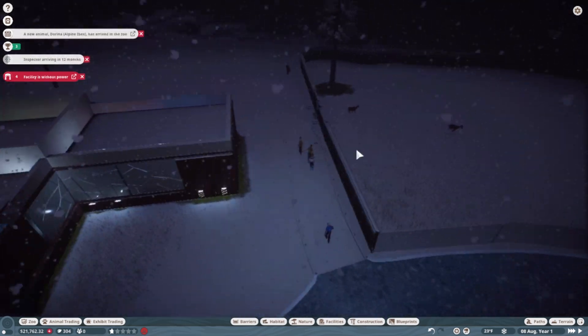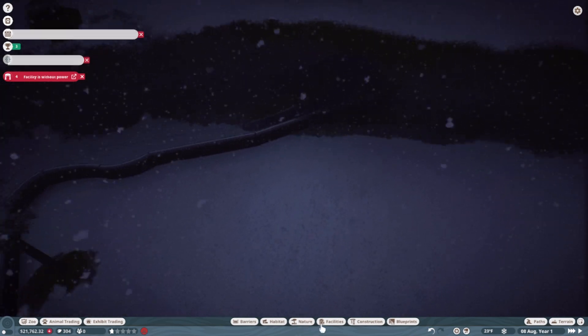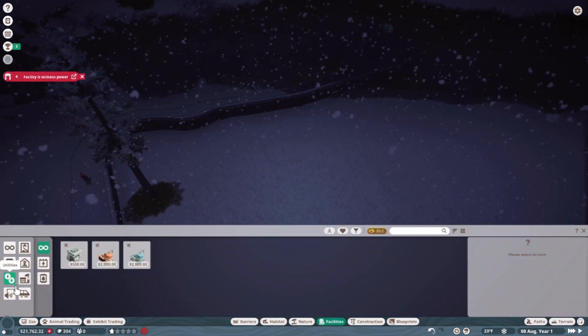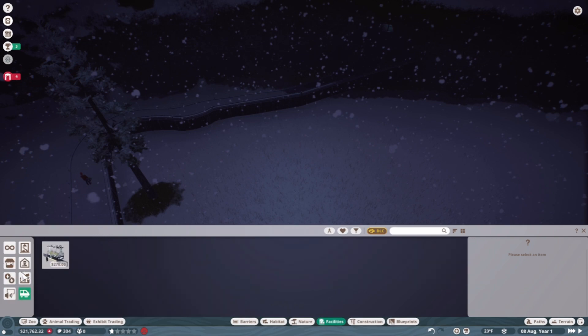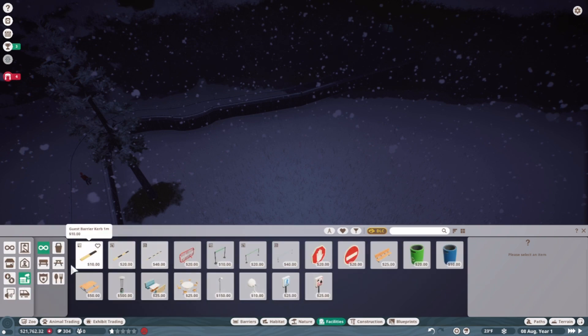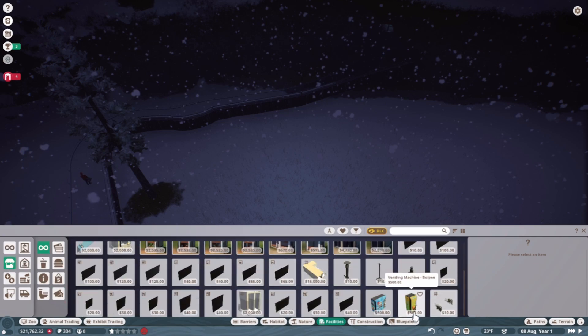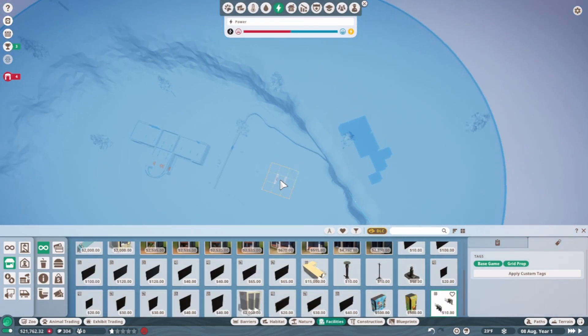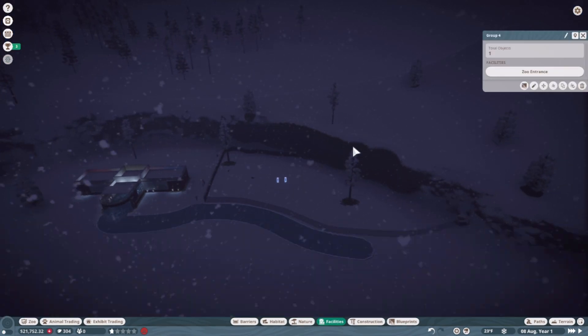Facility without power. So my friend told me about this cheat — if you go into the entrance gate which is like 10 bucks, it's free power and you don't even need to have anyone maintain it or anything. So I'm just gonna do that. Don't tell anyone I did that, okay.